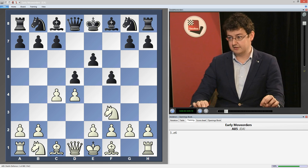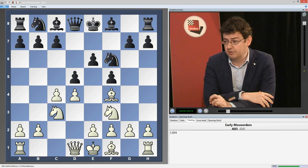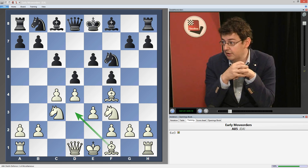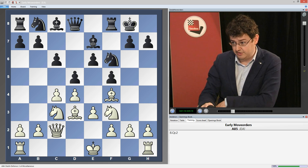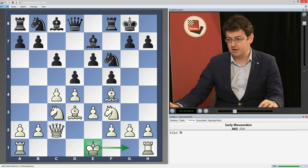After e6, knight c3, knight f6, white doesn't go g3 as in the other lines — g3, bishop g2 — that would fit in with our scheme very well. Instead he simply plays bishop to f4, and after c6 he plays e3, ready to place his bishop on d3. He's choosing a different setup based on the fact that we gave him the option. After bishop e7, bishop d3, castle, we reach a position discussed quite often in theory, but with a pretty bad reputation. White plays queen c2 and basically signals that the king will not be going to g1.